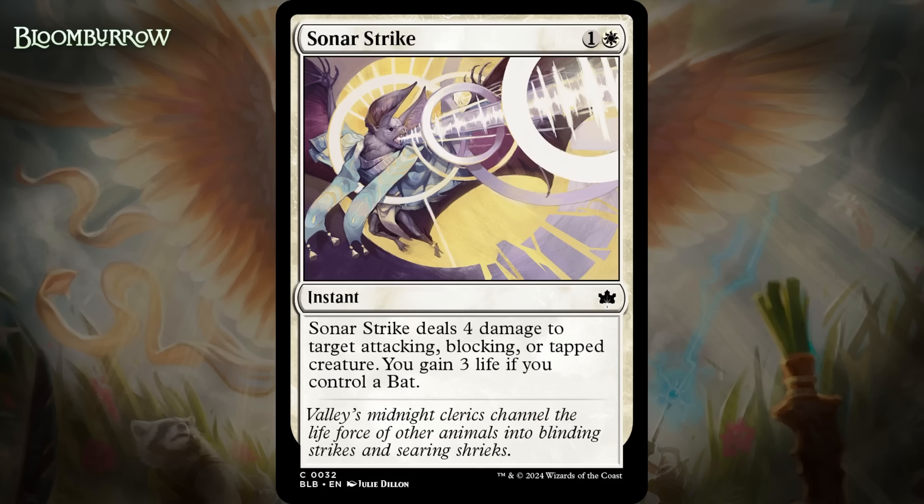All that said, it is still fairly restrictive on what it can target. If you're an aggro deck, it's not that good since it can't get a blocker out of the way — well, it can get the blocker out of the way, but only after it blocks, so your creature's still not doing damage. And only doing four damage means there's plenty it just can't even kill when they're attacking, blocking, or tapped anyway. So this does fall short of premium removal, even though it's pretty good value, especially in slower decks. I'm giving it a C+.